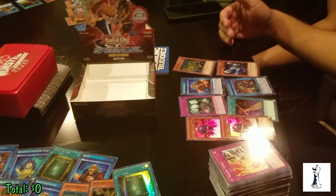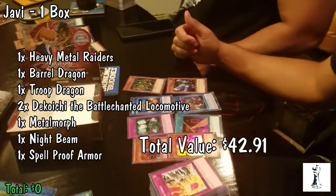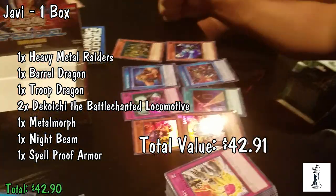So we started off with Javi, who opened one box. He pulled Heavy Metal Raiders valued at around $6, Barrel Dragon around $3.73, Troop Dragon around $3.67, two Decoichi the Battle Chain Locomotive at about $3.90, a Metal Morph which is about $8.45, Night Beam about $9.44, and a Spellproof Armor which is about $3.90. That's a total of eight foils for Javi from that box, totaling $42.91 in foil value.